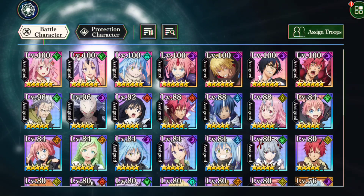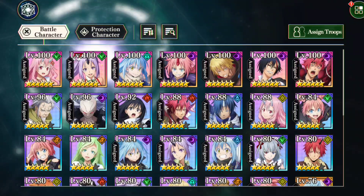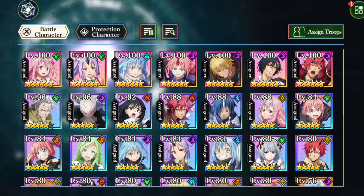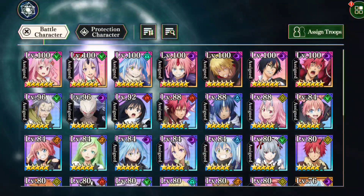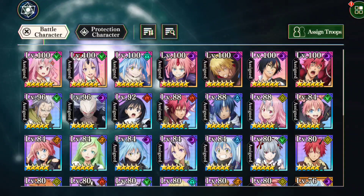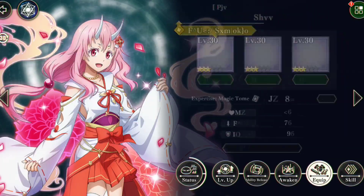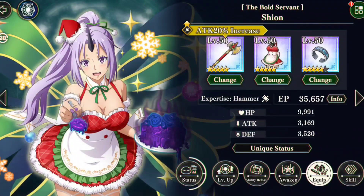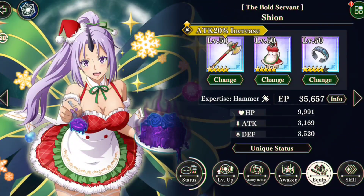We're going to sort by level so it's easier to organize. I've got a bunch of level 100s, and three of them are free — Shion, Shuna, and Binomaru, all free level 100s. If we check out their equips, all level 100 equips. You can tell which units I really like. For the holiday units, I always get them to five stars across the board.